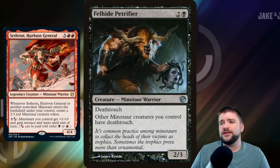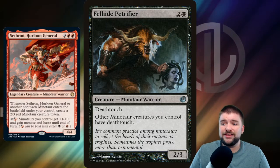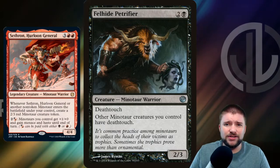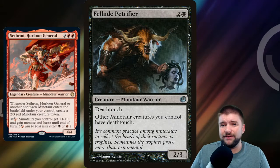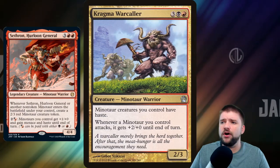Felhide Petrifier is a black Minotaur — 1 black and 2 other for a 2/3 with Deathtouch — and it says other Minotaur creatures you control have Deathtouch. This card is great in the stack. Everything's already got Menace if our General's on the battlefield and we activate that ability, so that means two creatures are going to get killed every time our Minotaurs get blocked. Such a good Anthem effect to have on our Minotaurs.